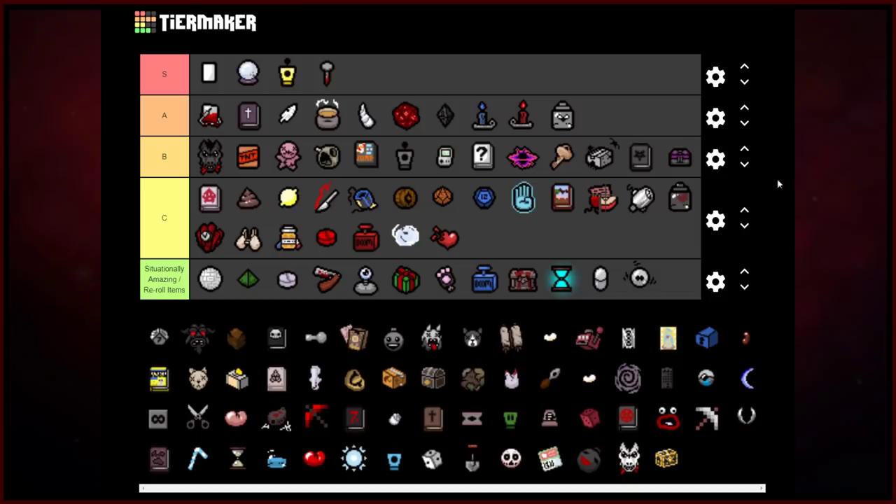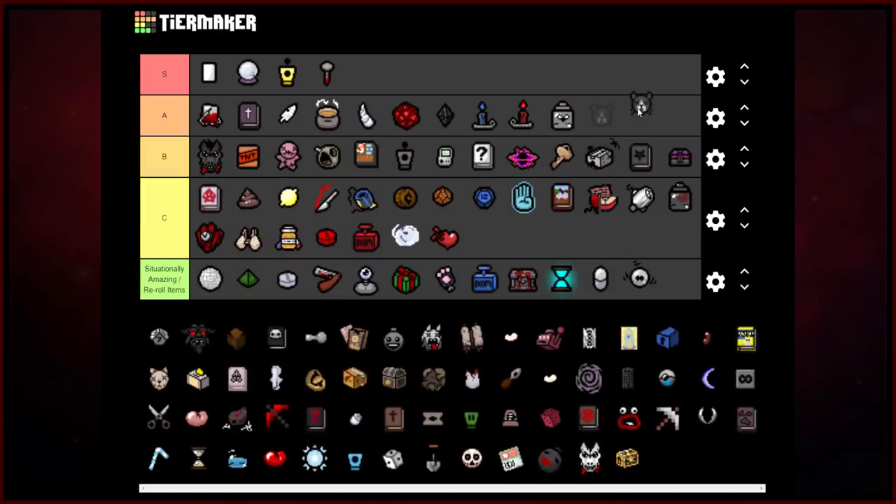Jar of Flies — get on up there, A-rank for sure. I'd argue it's better than Guppy's Head, and I'll fight anyone on that. Speaking of which, Guppy's Head also goes up here as well. Both of these items are very good — they generate attack flies. The benefit of Guppy's Head is you get guaranteed flies every single full charge, whereas the Jar of Flies has no charge period and is dependent on how many enemies you kill in the room. Chances are you're going to be getting more flies per room with Jar of Flies than with Guppy's Head. I prefer Jar of Flies over Guppy's Head unless I need the Guppy transformation, or unless I have Nun's Habit or Nine Volt. With Jar of Flies you can spawn 20 flies at once — very very nice.